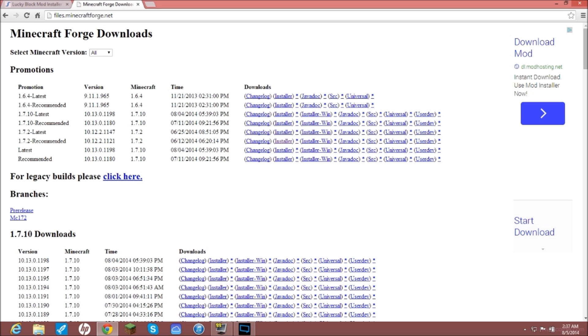What you're going to do is come to 1.7.2 Recommended, bring your cursor across, and go to Installer. Click that installer — you're not going to click any of the other things like user, dev, universal, src, javadoc, installer-win, or changelog. You just want the plain installer. Click on that, have it download, and save it to your desktop.